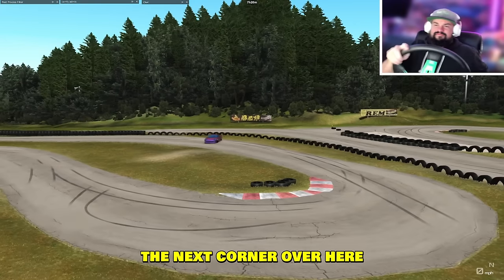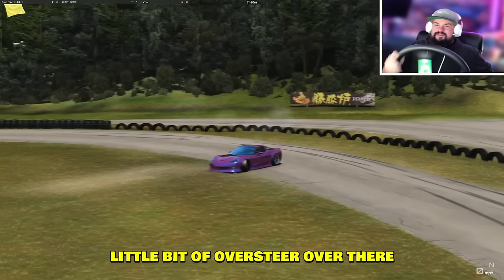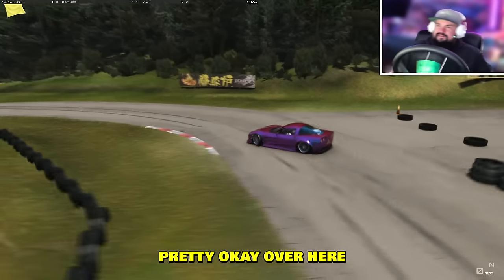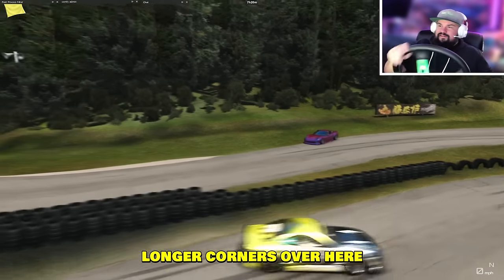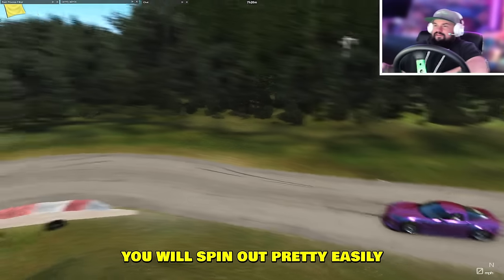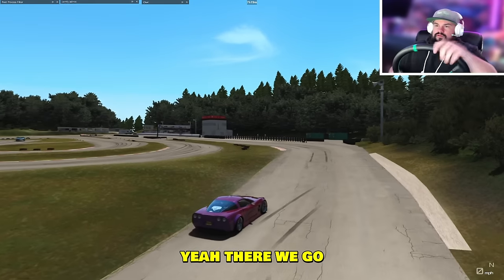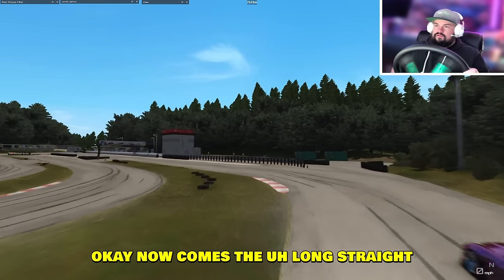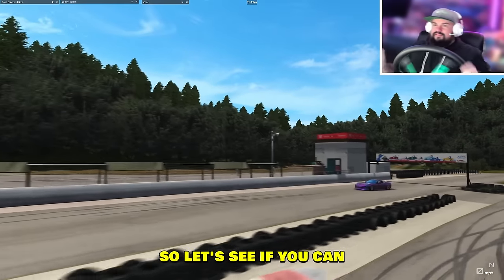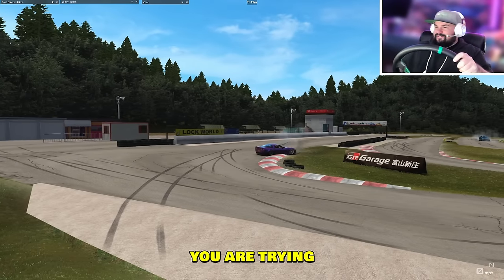This is the next corner — a little bit of oversteer over there. Looks like you're doing pretty okay over here. There's gonna be a couple of longer corners. If you go on the grass with the rear tires, you will spin out pretty easily. Now comes the long straight — try to do a good entry into the first corner. Let's see if you can do a drift entry. You are trying, I like it.